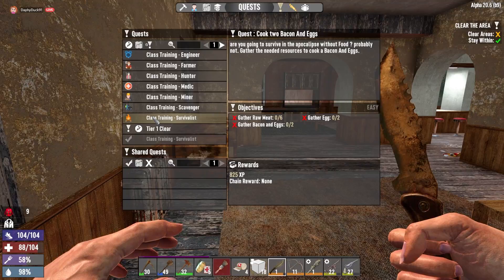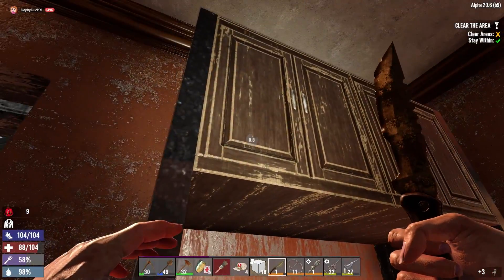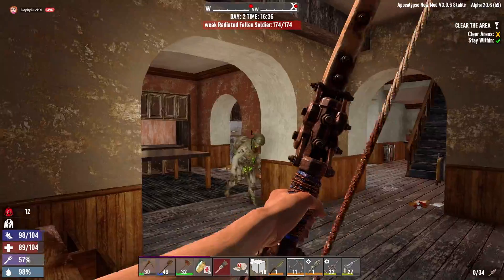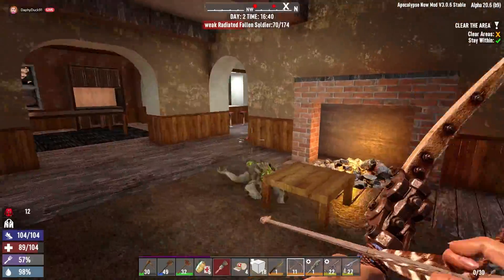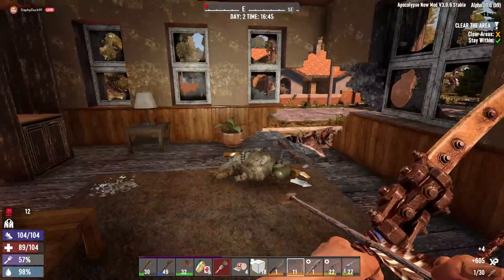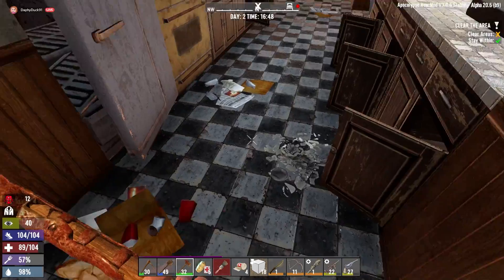Cook two bacon and eggs - oh that won't be too hard. Before we do that let's finish this up, we're gonna clear this quest. God I feel like a champion. A weak irradiated? All right here's a good chance to try out my new bow. Definitely feels a lot faster the bow, but that took a lot - oh my god that took a lot. I probably should have chopped him up a little bit. Now that we've completed our quest though, I'm gonna turn on my light and we're gonna get back to snooping.